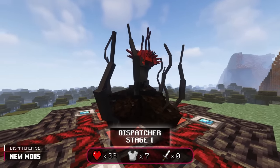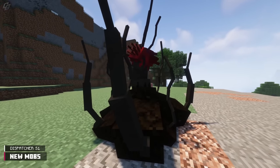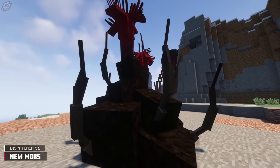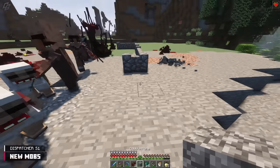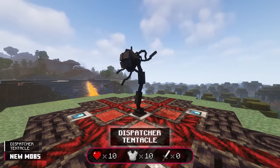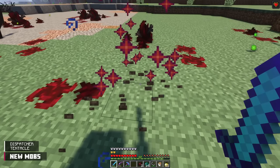Dispatcher Stage 1 is a support parasite belonging in the Nexus tier and can adapt to damage. Stages 2 through 4 share similar properties. Stage 1 spawns from a Dispatcher Nidus block once it's fed 40 kills. Dispatcher S1 can break blocks with hardness up to 3, with a 60-tick cooldown and 1-block range. Stage 1 will grow into Stage 2 after 240 to 300 seconds. Stages 1 through 4 force nearby assimilated parasites to drop their disguises and can summon a Dispatcher Tentacle parasite, which teleports parasites around. The Tentacle belongs in the Nexus tier but cannot adapt to damage, and periodically pops out of the ground to teleport a parasite to another tentacle.